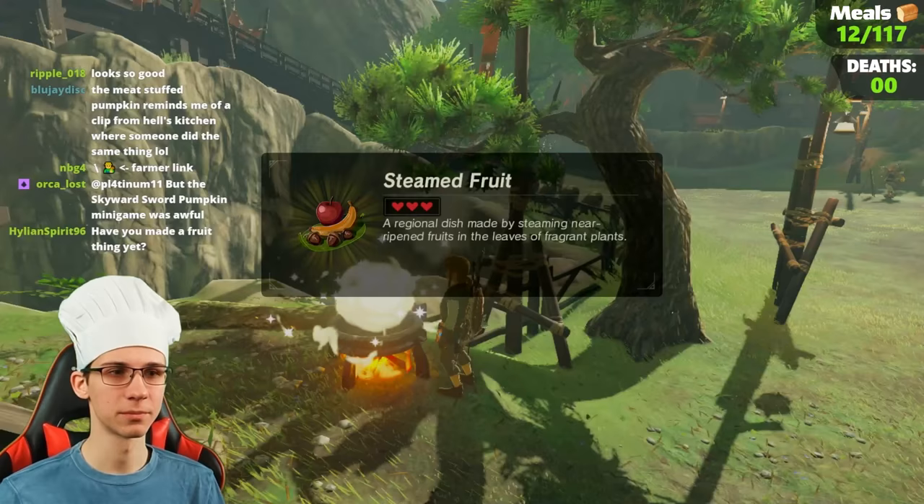Bird bird — double bird, worth a pickup. Please salt — no, not good stuff. We want salt. A diamond. Okay, we got salt though and got a diamond from that. Down the hill again — Rito Village. This would be good for many reasons.